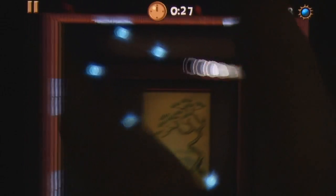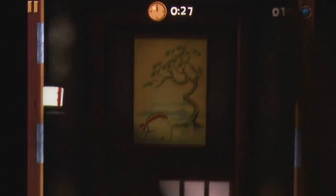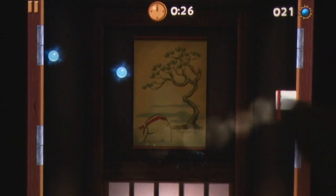Other new features include a time attack mode, where you collect as much chi as possible within a time limit, with your high score going up on a Game Center leaderboard afterwards. Unfortunately, it feels much like an afterthought, especially with it tucked away in the extras menu along with a dojo, a small practice area, options, and the help menu.